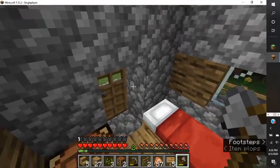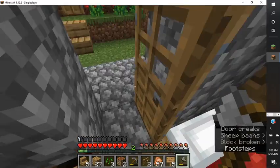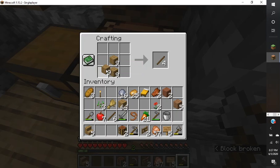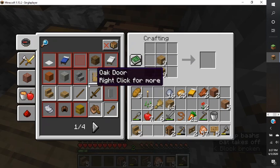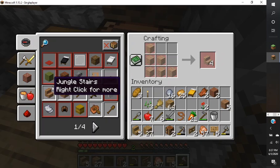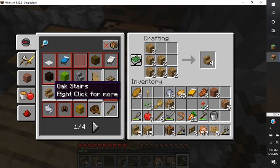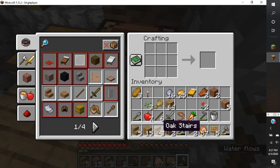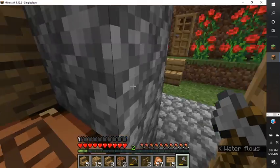Right now we don't really need to watch. We need to make stairs. Let's not use that — 24 stacks of wood. I mean, I know you like wood, but... How do you make stairs? We're going to make four stairs. Eight of them, that'll be fine.